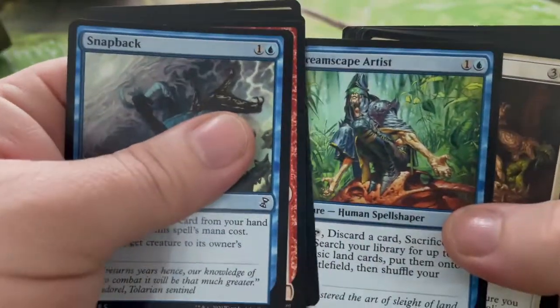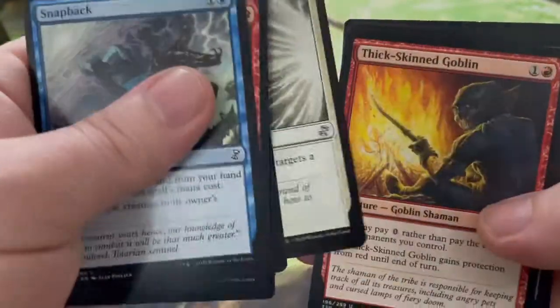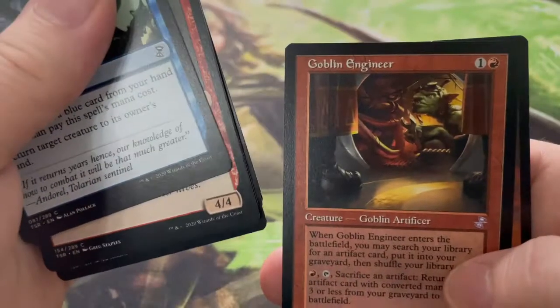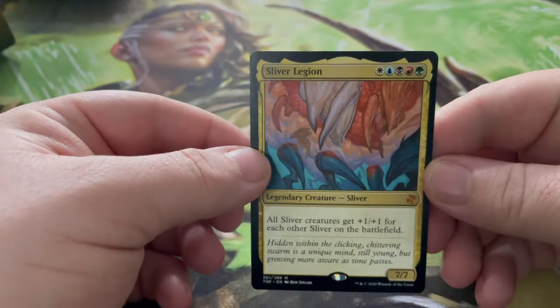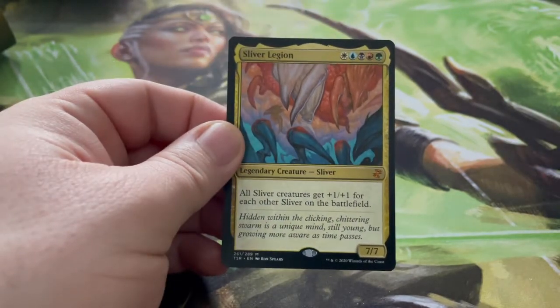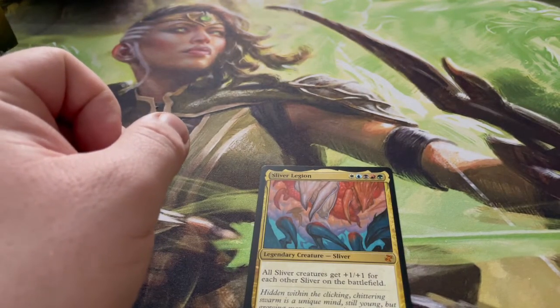Time Bug, Dreamscape Artist, Pallid Mycoderm, Even Mind, Sensor, Rebuff the Wicked, Thick-Skinned Goblin, Hivestone, and Goblin Engineer — sorry, that was our rare: Hivestone and Goblin Engineer. We just skipped right past the rare on that one because it's no Sliver Legion. So we've got Sliver Legion and a Tarmogoyf — I am super happy with this box! Please subscribe, like, and watch my Pokemon video tomorrow, especially if you play the game because there's going to be lots of code cards coming out.